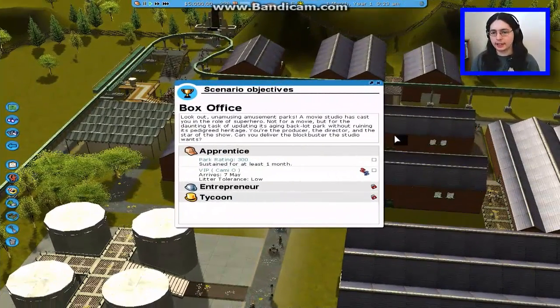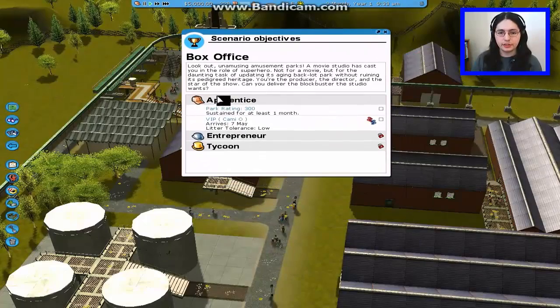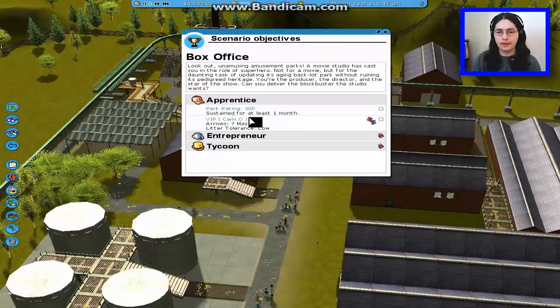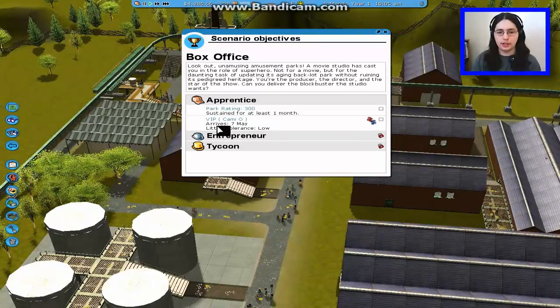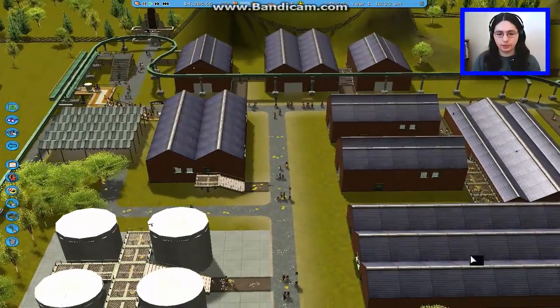Okay, here we are in the box office. So let's take a look at our goals here for The Apprentice. We've got to have the park rating at least 300, and we must sustain it for one month. And the second one — we have a VIP coming. The only thing different about this VIP is that she has a very low litter tolerance. And judging by the look of this park so far, we're going to have to work on that immediately.